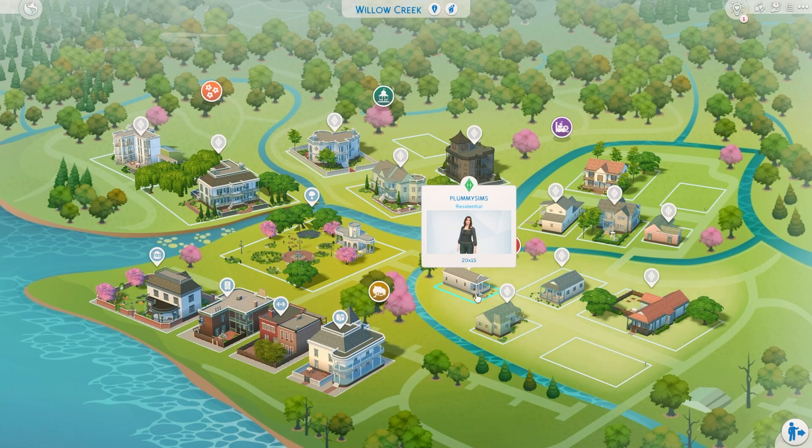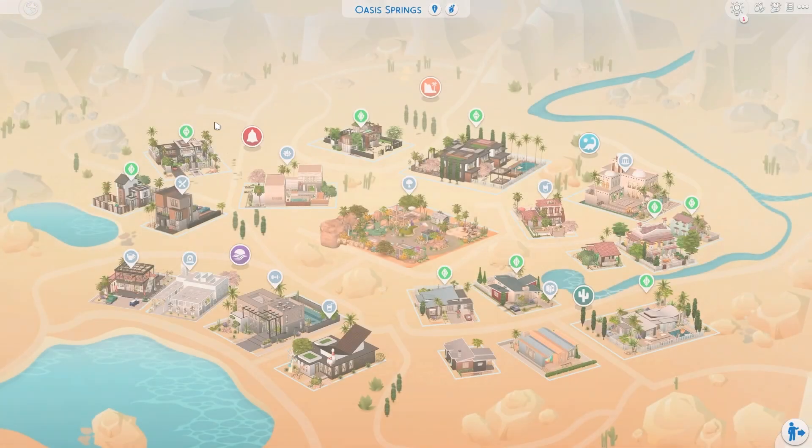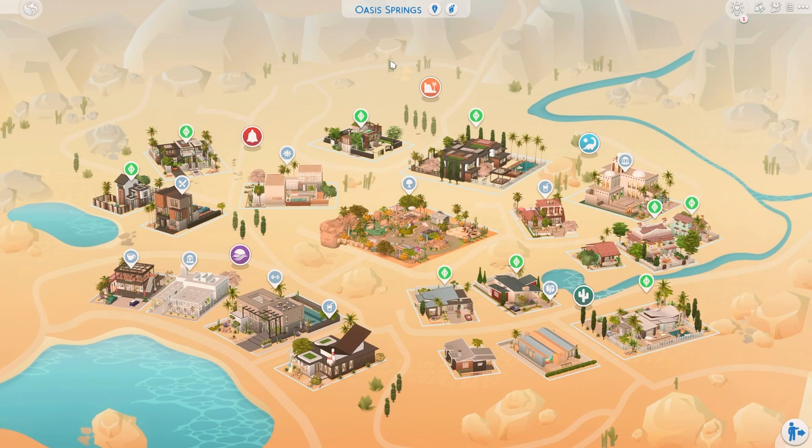My sim-self lives in one of the starter houses in Willow Creek, since that's the next world I'm going to revamp. But since this is an Oasis Springs save file, we're going to move on to Oasis Springs. This is how it looks — I've revamped every single lot, and we're going to do a tour in just a little bit.